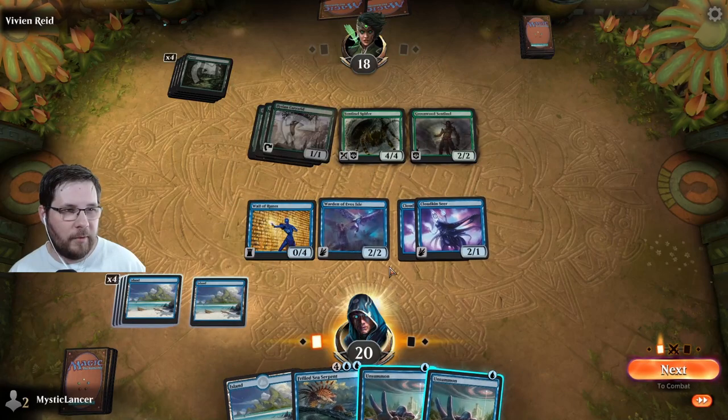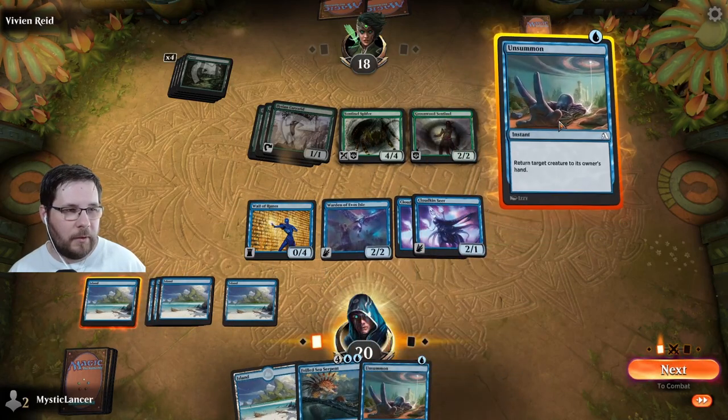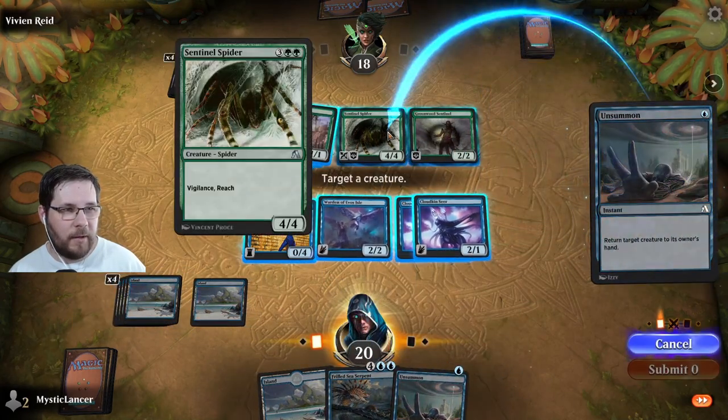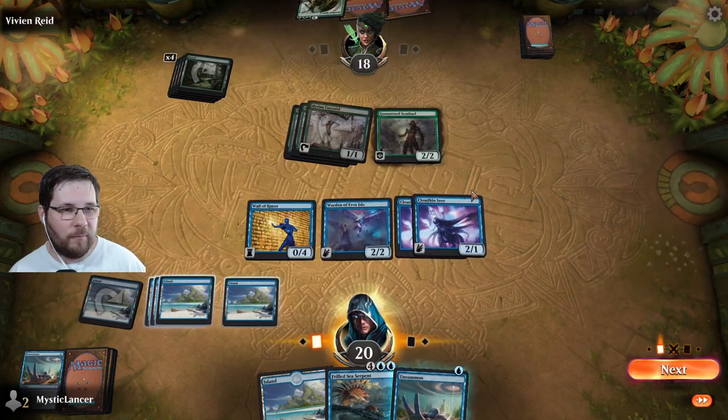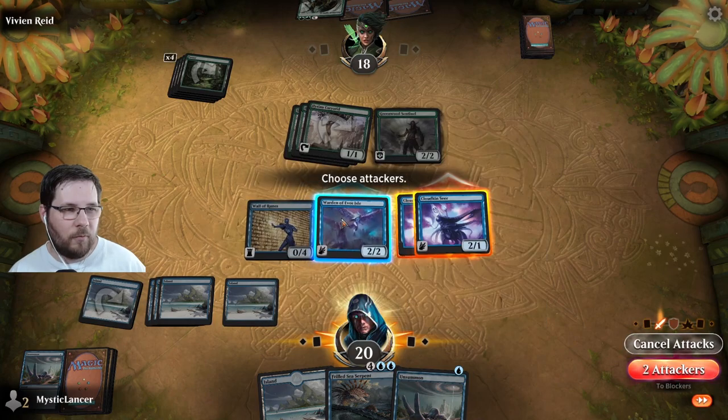We're going to block with the wall because if we blocked with one of our flyers, they would die. We want to keep our attack power strong. We have two unsummons, which is actually really helpful. We're going to unsummon the spider here, and the reason why is because it lets our flyers get through and deal some damage.